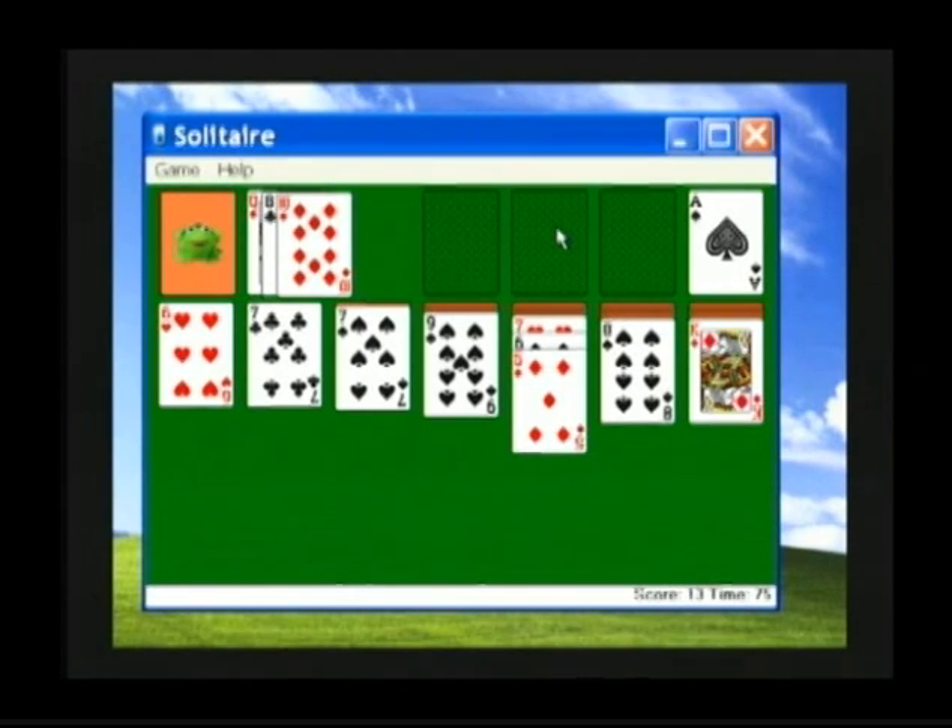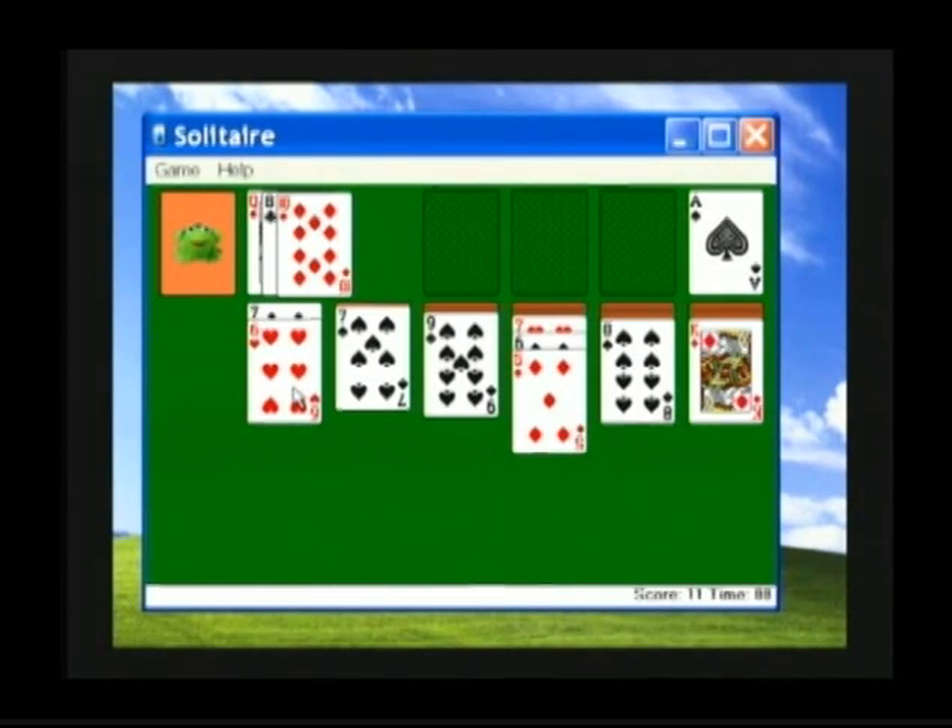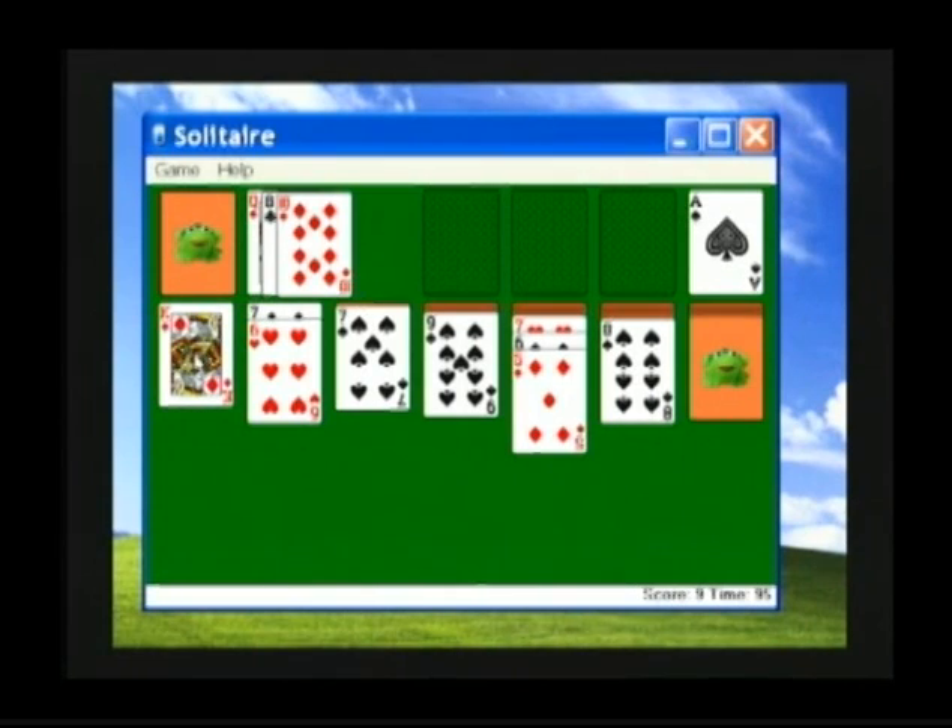If you run out of time or don't have any more moves, you have lost the game. For another example: a six would move onto a seven. If you have an empty space, you may move a king into that empty space. Here we'll turn over another card — and those are the rules of Solitaire.